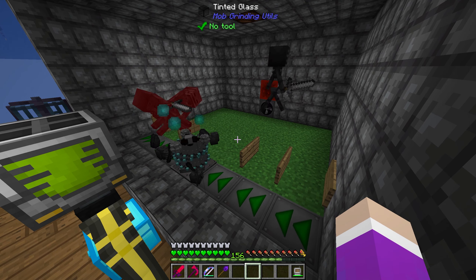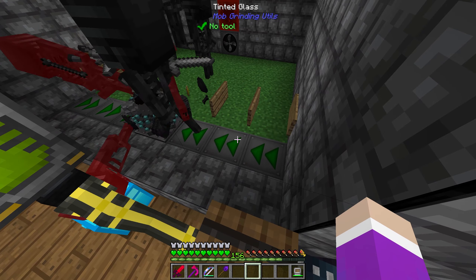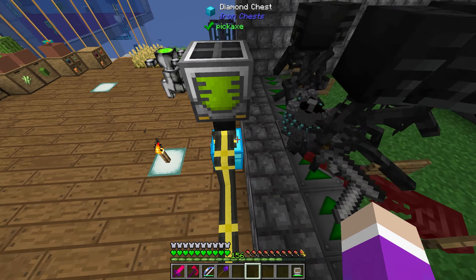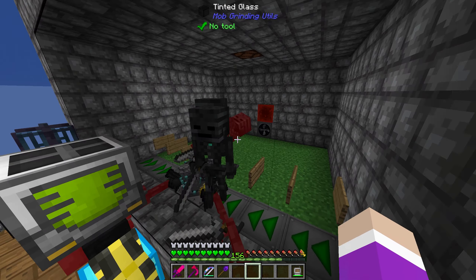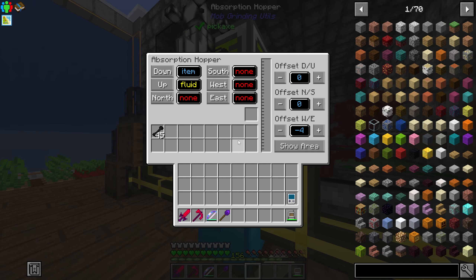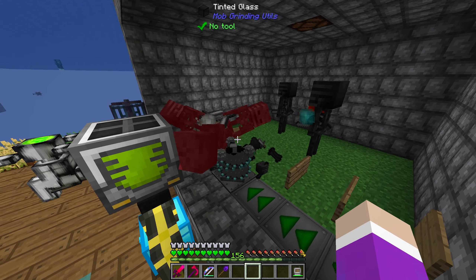Instead, I just have wither skeletons spawning. Whenever a regular skeleton touched the witch water I had there, they were sometimes teleporting outside of the glass and getting everywhere. I had to get rid of it and change it out to just wither skeletons, which is producing more stuff than the system can pick up, but it's picking up before the spawns anyway so it won't matter too much.